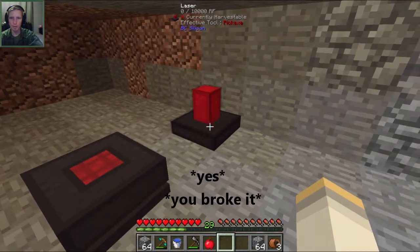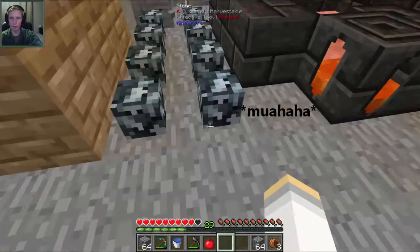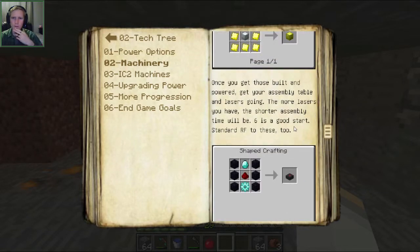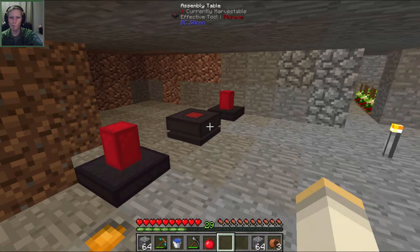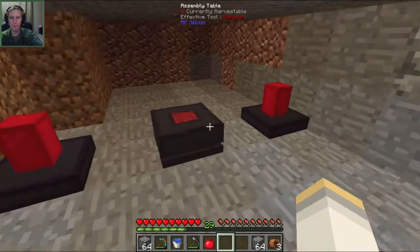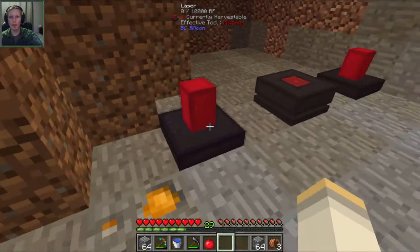Why isn't it working? It's supposed to be working. Do you just need levers or something? The book says: once you get those built and powered, get your assembly table and lasers going — the more lasers you have the shorter the time. It should just be working. That's weird — it's supposed to just start working. Because these don't require power, I don't think. Maybe they do — let me science it real quick. It says zero out of 1,000 RF.